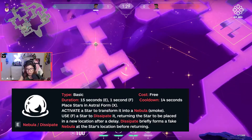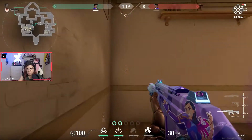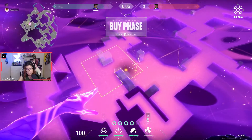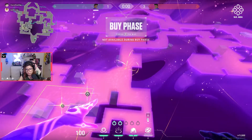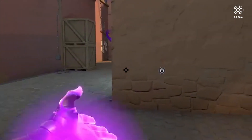Her third ability is called Nebula and this is very similar to an Omen smoke. It disrupts vision for both players on the enemy team as well as your own teammates, so if you place it wrong, this smoke lasts quite a long time — around 14 seconds. Each ability must be placed in order to be executed. Astra places a star in astral form, which you can access by pressing X, and from there you can basically place a star in any part of the map before you activate it. You can activate this ability from anywhere on the map via either the astral form or just by looking in the general direction and placing your crosshair on the star.